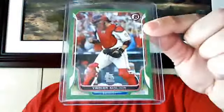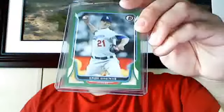Then we got some green action. Actually got some good players in the greens — numbered to 150. Sonny Gray. Yadier Molina. All these are to 150. Derek Jeter — that's a good one. Coco Crisp — always got to love that name. And then Zach Greinke. That was the greens.